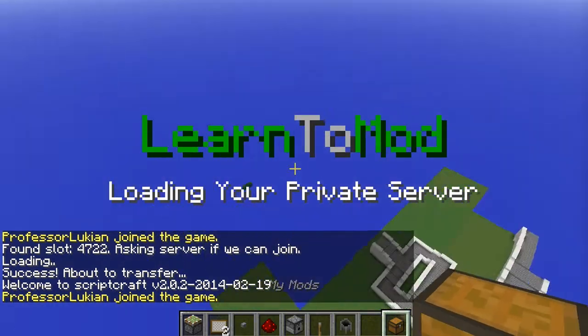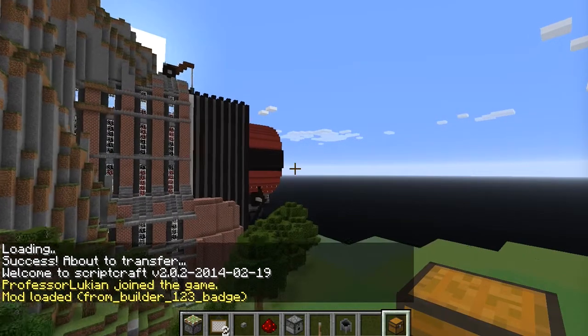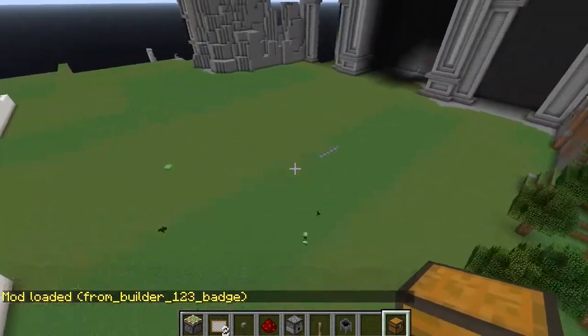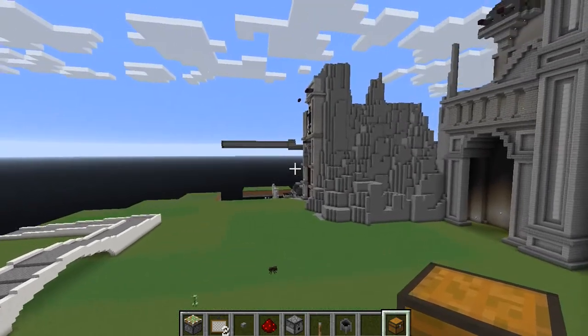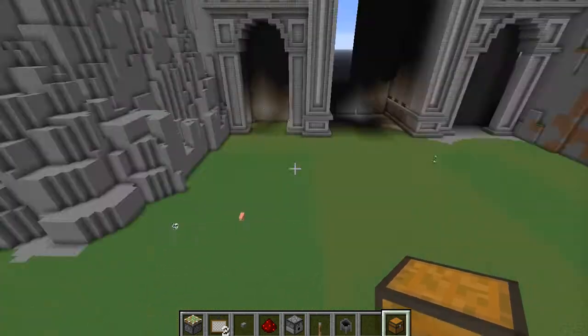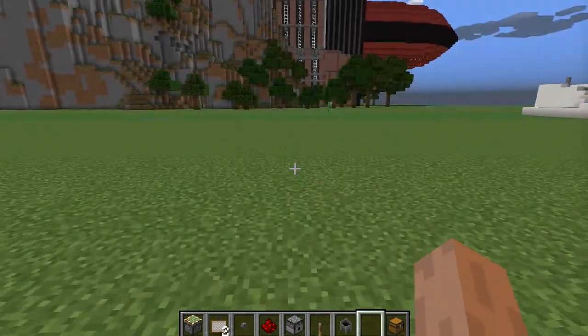And here we go, we're in my world. My world has this big blimp — you see? This big gigantic blimp. I earned it, man. So I have this big tank.